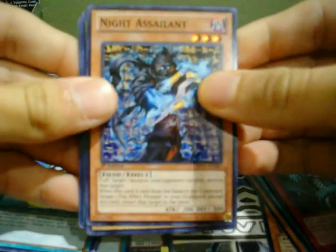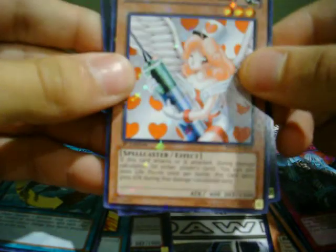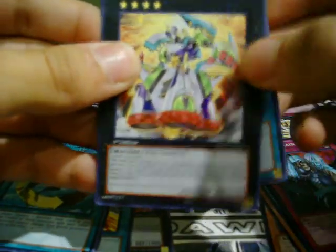We got a Night Assailant, Luster Dragon. Star Foil: Injection Fairy Lily — nice. And another rare: Wind-Up Zenmeister.